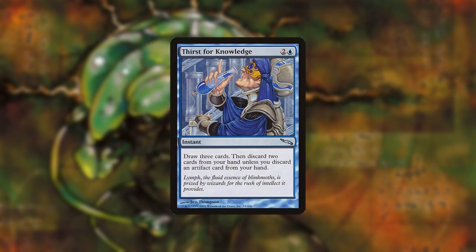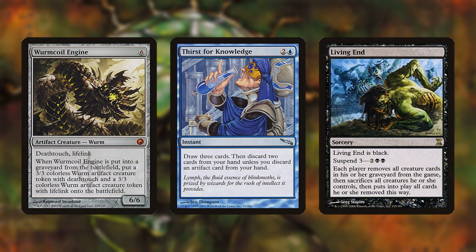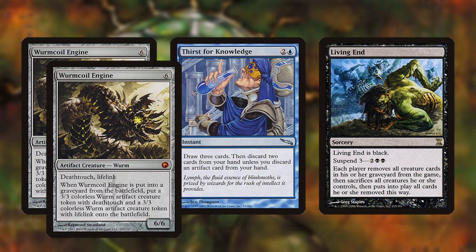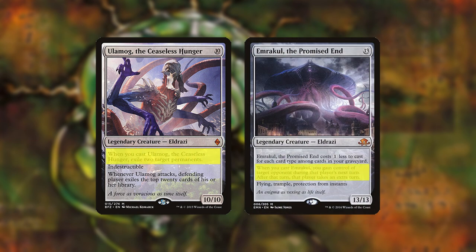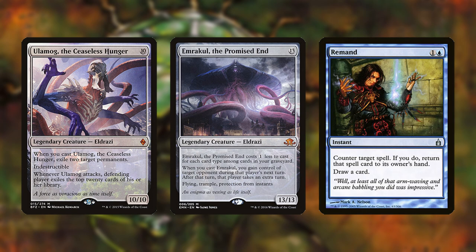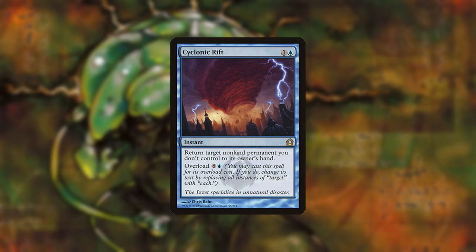Thirst for Knowledge can be used to strategically discard cards — for example, Wormcoil Engine against Living End. You can also choose to discard two cards regardless of whether one of them is an artifact; here, Living End, have two Wormcoils. If you play Emrakul or Ulamog and value the cast trigger over the body, or you're worried they're going to die to something like Solitude, you can Remand them back to your hand and cast them again next turn while still getting the cast trigger. You can also use Cyclonic Rift on your opponent's end step and force them to discard excess cards to hand size.